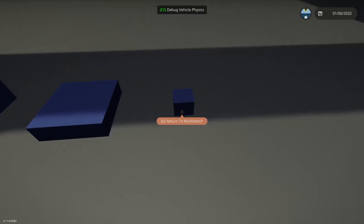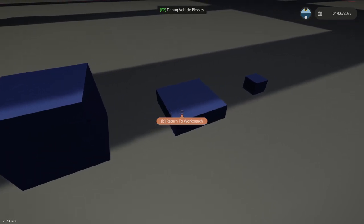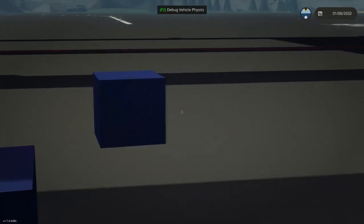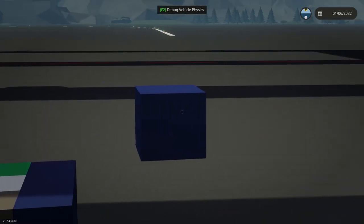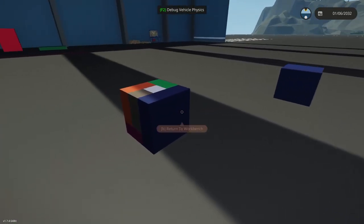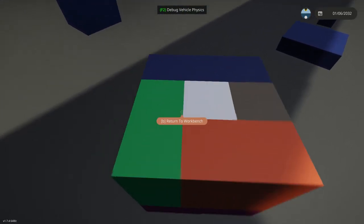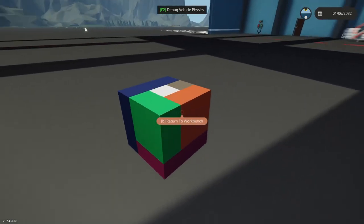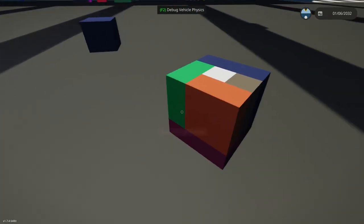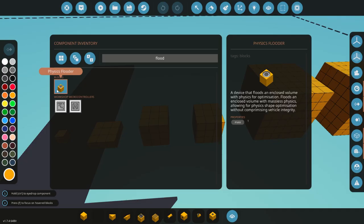So our single block is just that, and so is the sheet of blocks — the nine by nine. The three by three solid cube is also just one single piece of physics. But look at this: even though it's the same shape, just because you've left a hollow piece in the middle, there are like 10 different pieces of physics here just because we have an opening.